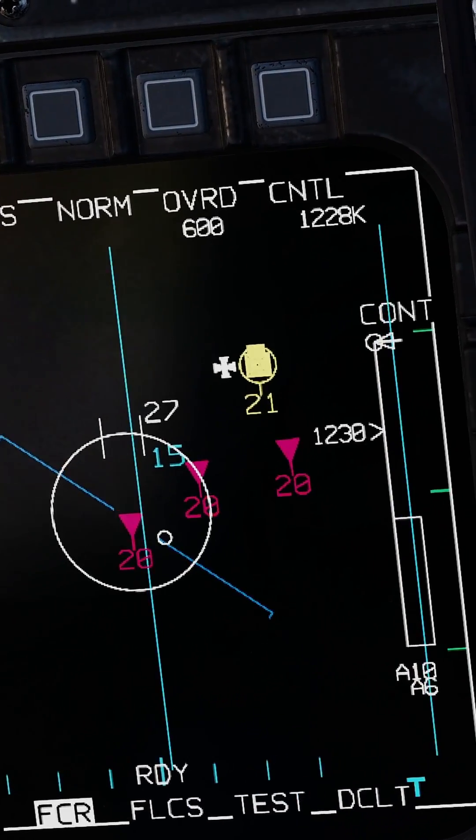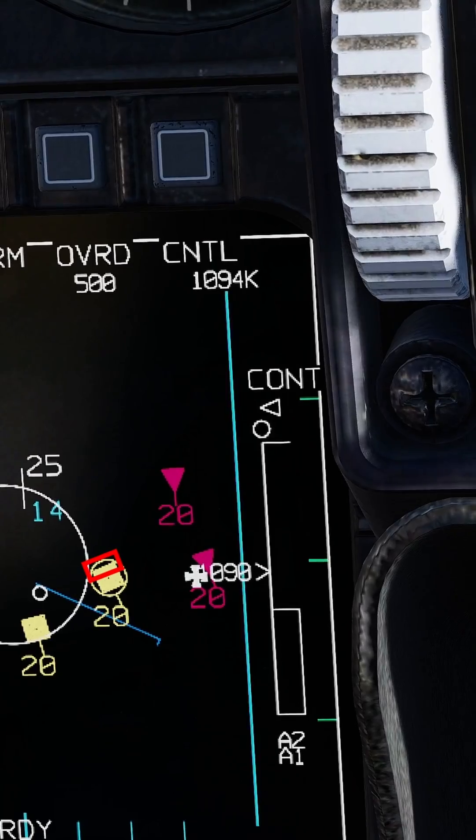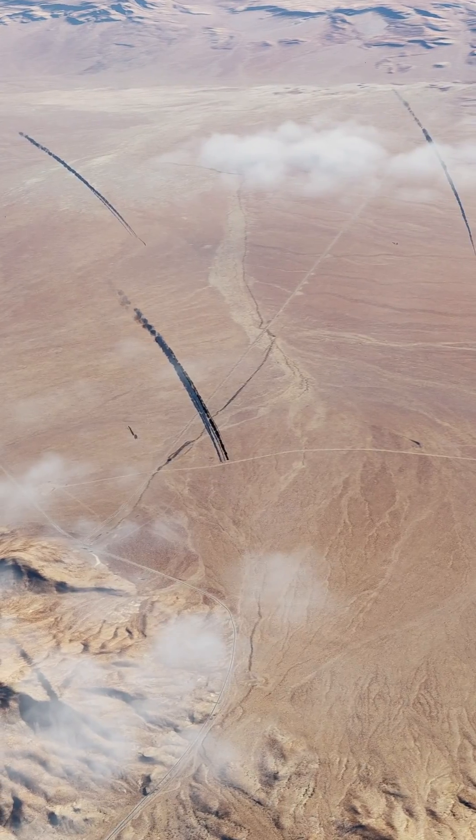Keep the targets within gimbal range of your radar until you have a flashing rectangle behind each target. Once you have a flashing rectangle, your missiles are pitbull and you can fly away. Hope this helps.